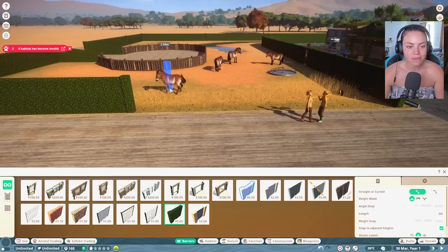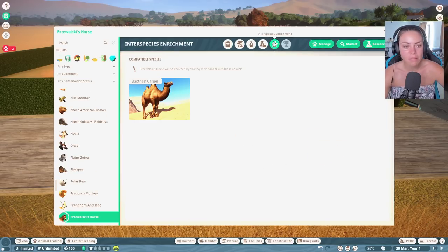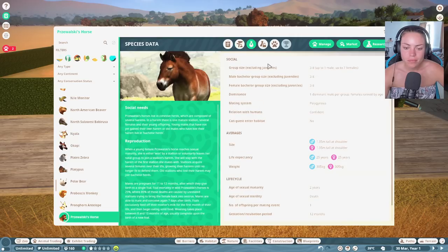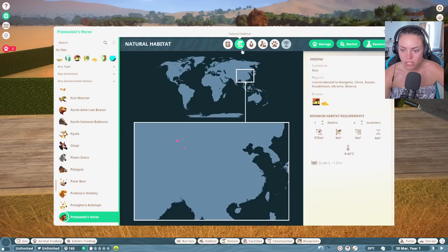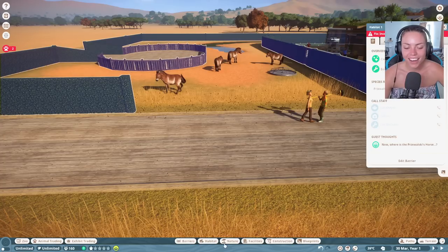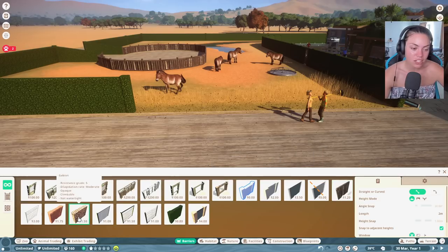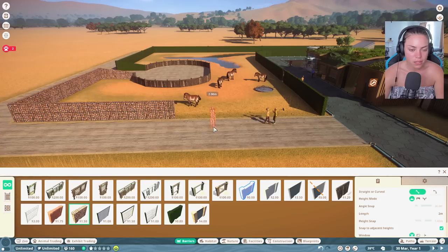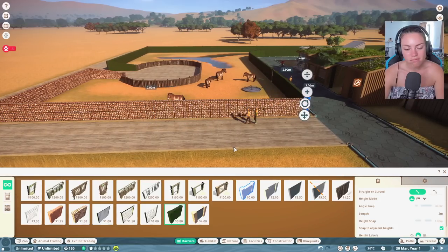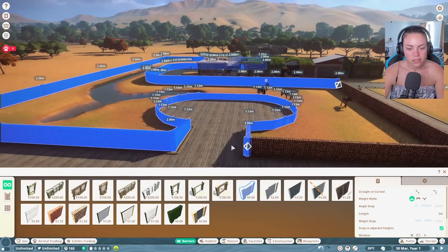It turns out the hedge is not a good enclosure option. What fencing can we have? They can be turned out with a camel - that's very cool. We need grade two at 1.5 meters height. Let's find something that looks nice - this one looks good. Okay, so hedgerows are not a good idea. Let's put that all with this fencing instead.